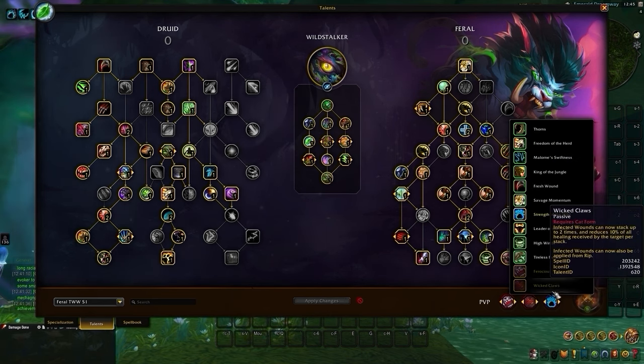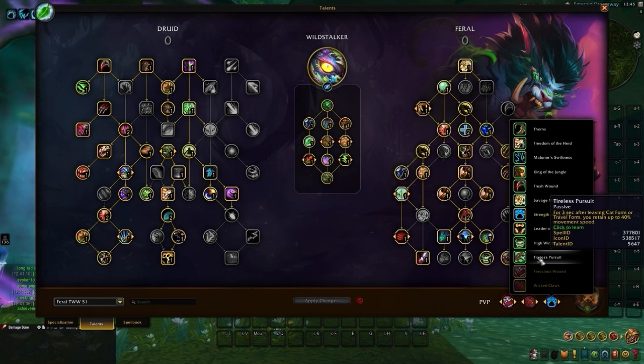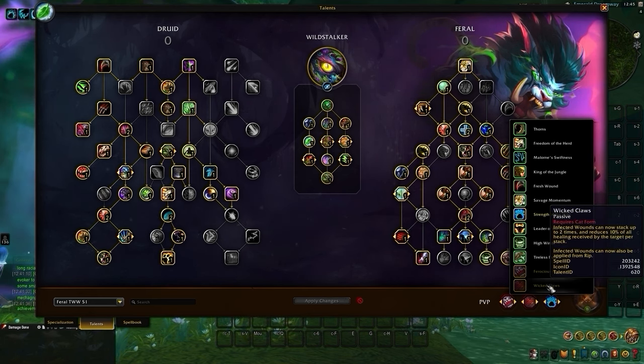We also have received a new addition to our PvP talents: Tireless Pursuit, which used to be available in our Druid Tree in Dragonflight, greatly helping us with our mobility whenever we choose to shift out of form.